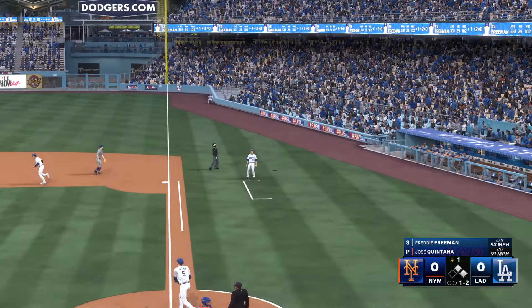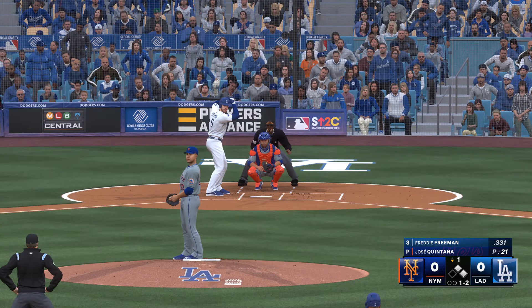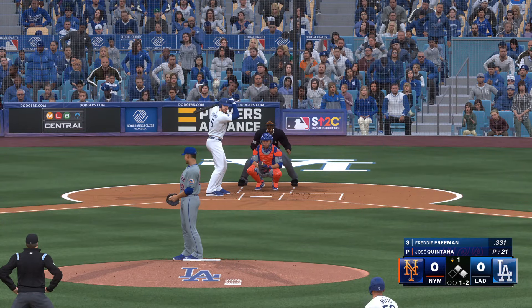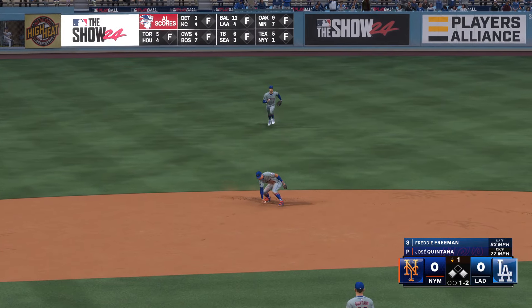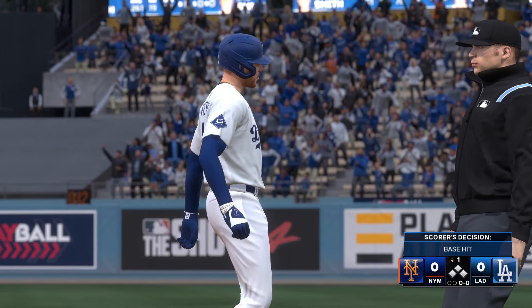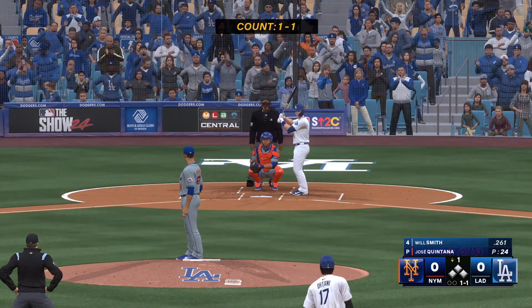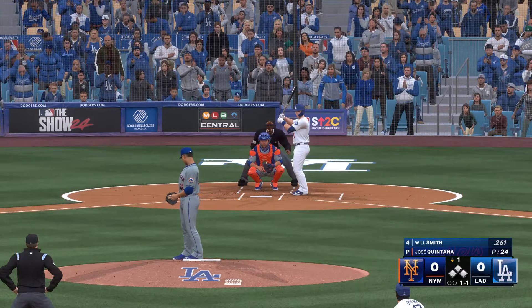No outs. Runners at first and second. Out to short — dives, but it's off his glove. He decides to hold on to it, and everyone's safe. The bases are loaded, nobody out. And up to the plate is Will Smith.